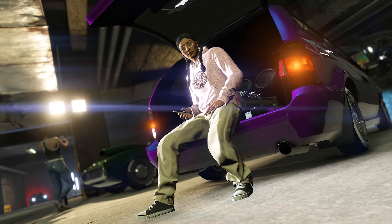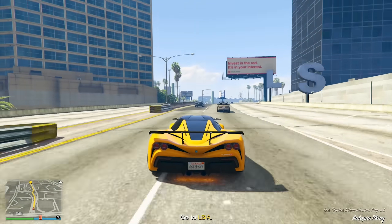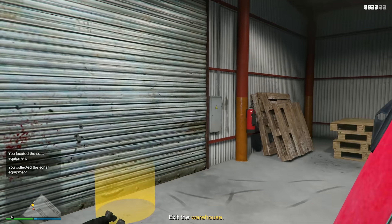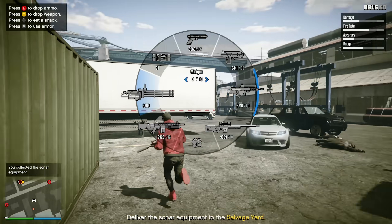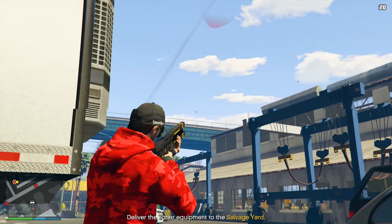Also during this event, players can accelerate their progress within the Los Santos Customs Underground Racing scene by earning double the standard rep points for participating in races at the LS Car Meet. This means you can quickly climb the ranks and establish yourself as a strong competitor at the meet. Furthermore, there is another offer for vehicle enthusiasts — if you bring an eligible vehicle to the LS Car Meet, you can enjoy a 20% discount on drift tuning upgrades. This discount allows you to fine-tune your vehicle for the ultimate drifting experience, which is perfect for players who've been wanting that in this game.